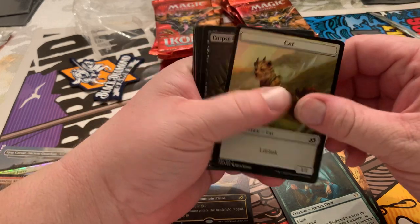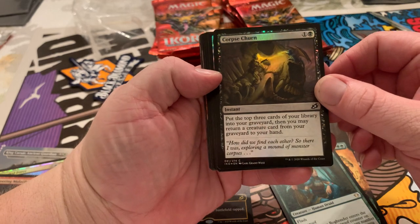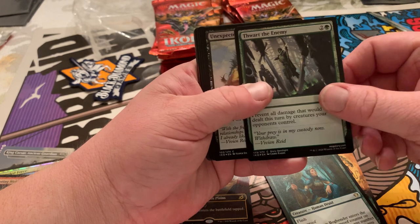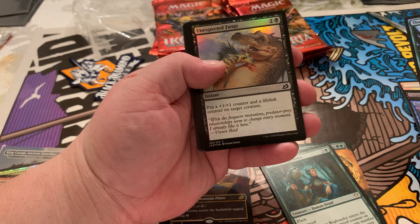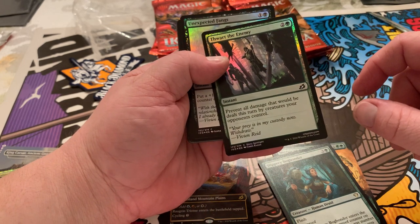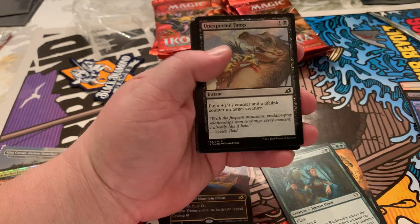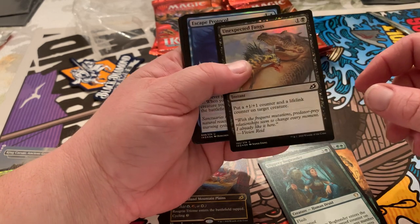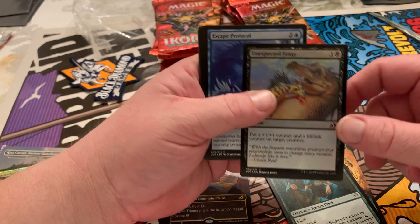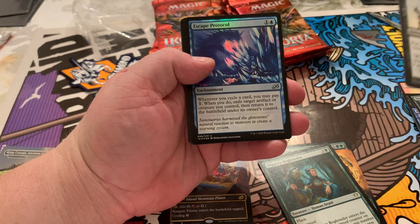Let's open that one. We got a Cat Token. A Corpse Churn Foil. A Hampering Snare Foil. Thwart the Enemy Foil. Unexpected Fangs — put a +1/+1 counter on a target creature. Prevent all damage that would be dealt this turn by creatures your opponents control — kind of a blanket prevent-an-attack. Probably useful before damage is dealt.